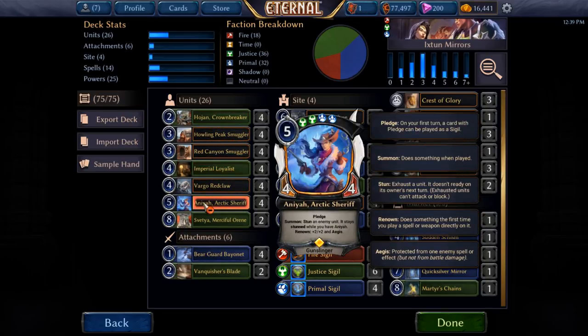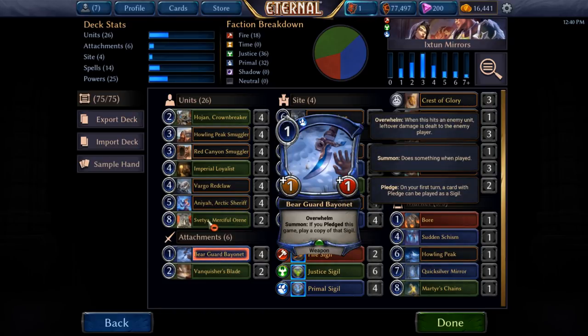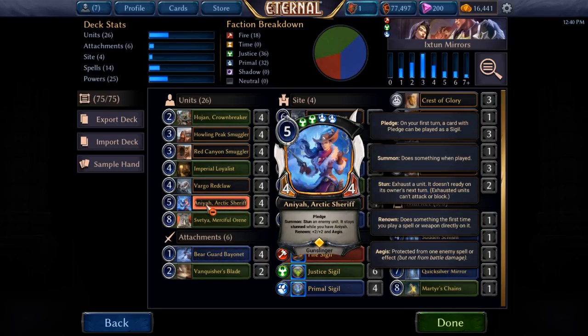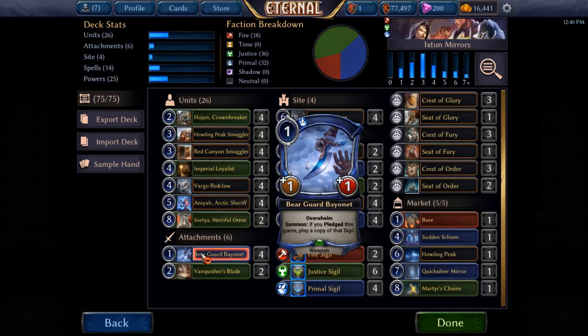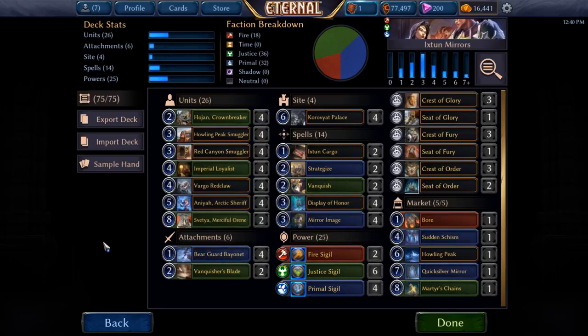Anaya is really awesome because Pledge is just fantastic — we need a lot of Pledge to use the Bearguard Bayonet. Vargo Red Claw is the same thing. Its abilities are fantastic in combination with the Bearguard. On turn six you play it, stun something, and immediately give it plus two plus two and Aegis. It's a really good card to copy because you copy it, immediately trigger the Renown on this one, and you get the new copy to actually have the Aegis and everything, still have the ultimate Stun effect, and the new Renown. So it's a really, really nice card to have Mirror Images on.